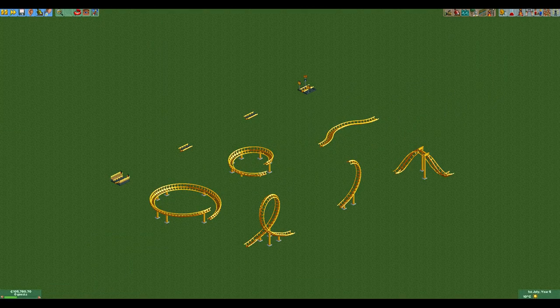Now that we've discussed the basics, let's take a look at the special elements it has to offer. It has the standard station, brakes, block brakes, photo section, S-bends, and the slightly less common small and big spirals. The other special elements are three different types of inversions: the vertical loop, the half loop, and the corkscrew.